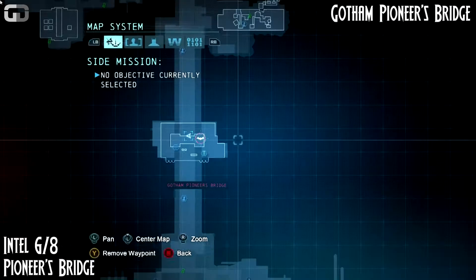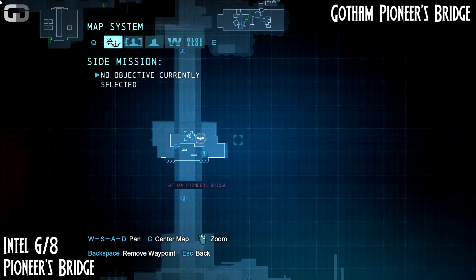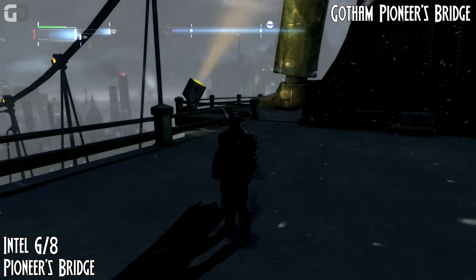Number six — this is on the main bridge off Gotham City. So this is the middle bit on the left-hand side, and you'll find your next collectible right there. Just scan it and move on.